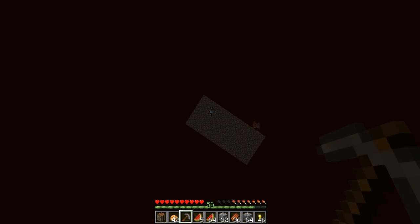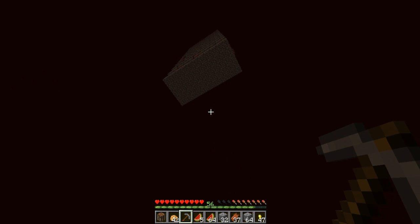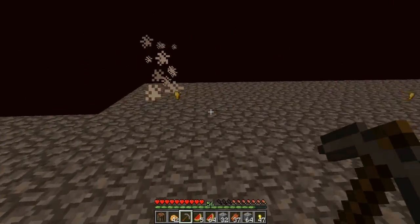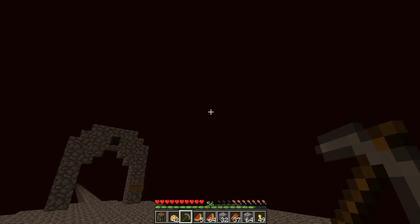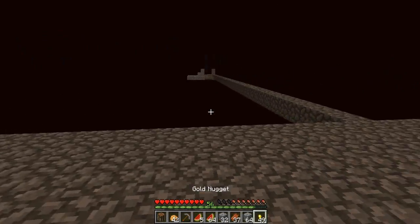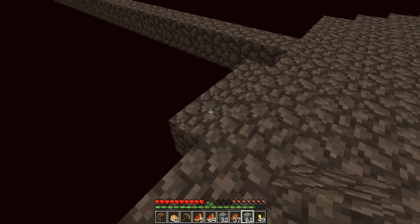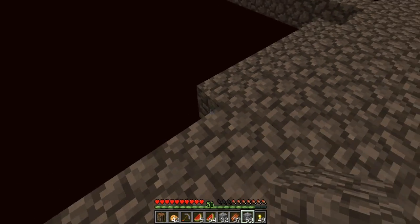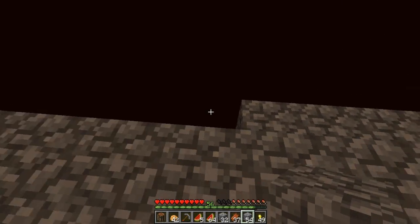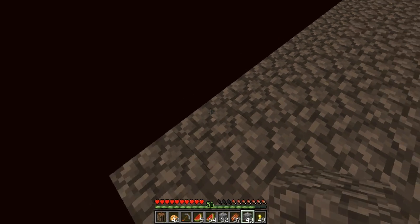Whoa — where did that guy come from? Hopefully we're not going to have blazes spawning there — that would be bad news. I'm not sure how magma cube spawning works; I guess they can spawn wherever there's a chunk for them. Anyway, I need to take one trip back and get a bit more cobblestone because I want to expand this a tad and I still need to build the noob tower. But we made it pretty good — all the layers are there.